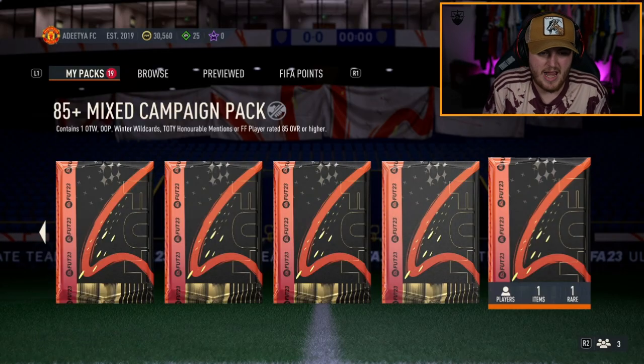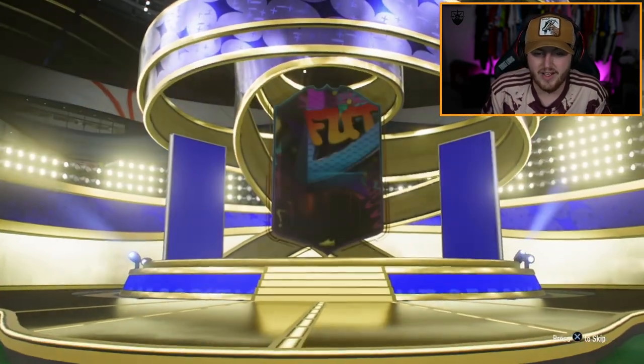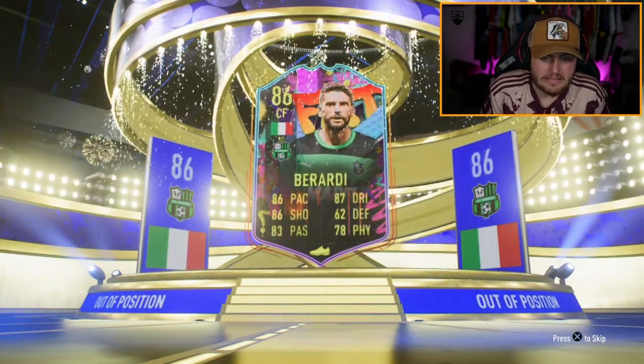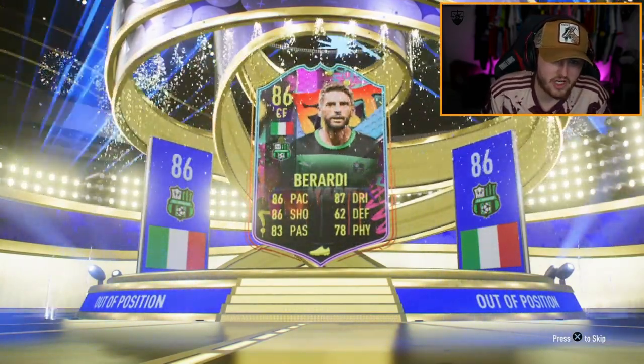Another 85-plus mixed campaign pack for Aditya — he's from India. Let's see if we can get him something good. Shout out India. Italian centre forward — Berardi. Bit of an L, unfortunately.